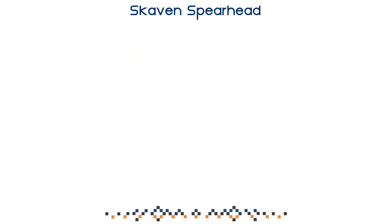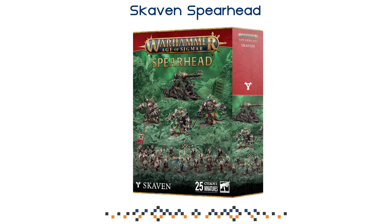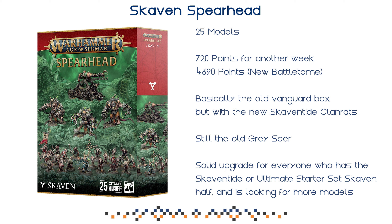You are going to find the relevant PDF for the rules of this particular spearhead down in the pinned comment below. As always, we are going to start with the summary: you are going to get 25 miniatures in this spearhead. This is the old Vanguard box, and the only thing that really changed is that GW threw out the old clan rats and included new ones that you can also find in all the different starter sets, in Skaventide and so on. The only thing that may be interesting if you have Skaventide is that this includes an older Grey Seer model — which by no means looks bad — but it had to be the older one simply because the new one shares a sprue with another character model and thus couldn't be updated.